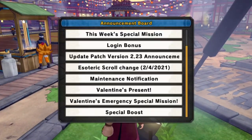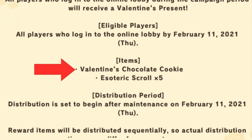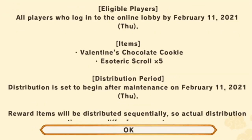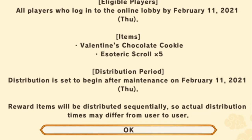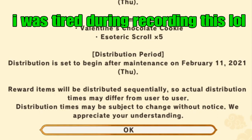Here we are at the announcement board. Starting out with the Valentine's present: all players who log in to the online lobby during the campaign period will receive a Valentine's present. Eligible players are all players who log into the online lobby by February 11th, 2021. The items you're going to get are a Valentine's chocolate cookie and five esoteric scrolls. I thought they were going to give us three but they gave us five this time, so that's awesome. Distribution is set to begin after maintenance on February 11th, 2021.